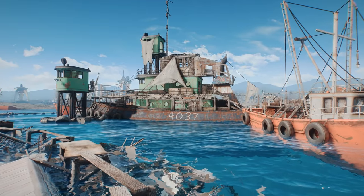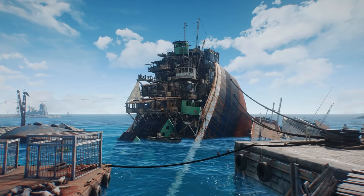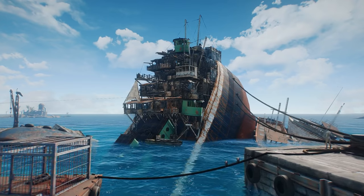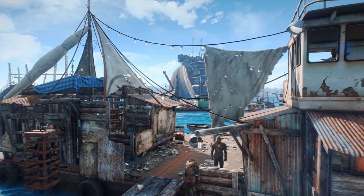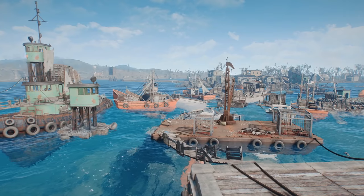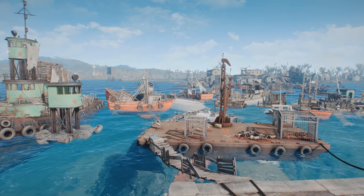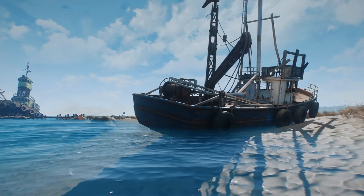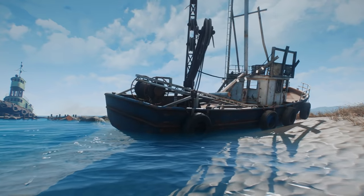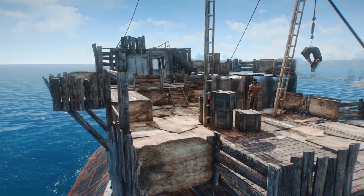Starting off, Libertalia is a small raider settlement located just off the coast of the Nahant Wharf. Uniquely, it's located in the sea, comprised entirely out of various boats and other floating structures. This makes Libertalia both a sort of iconic location, and also a bit of an interesting challenge when attempting to clear. It was originally founded by a small group of ex-Minutemen following the destruction of the organization a few years back. The refugees initially tried to be respectful, good people. However, faced with the hardships of the Commonwealth, they slowly descended into lives of banditry and crime.